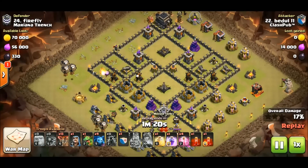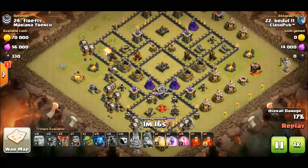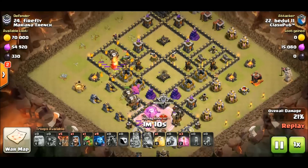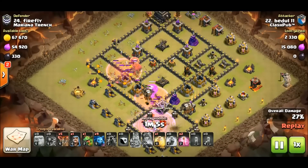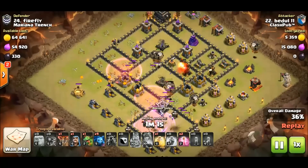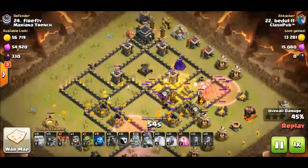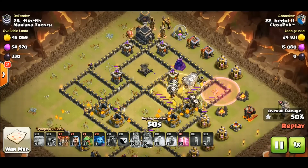Here comes the lalo. He got 17 percent out of his royals — not too terribly bad. Watch how he deals with the enemy royals — watch these skellies. Boom boom, two in a rage. This confirms it was a lava hound cc because nothing came out. The skellies have killed the king and queen and it's going to kill the cc as well, so we don't have to worry about that when he puts his wizard out for cleanup.